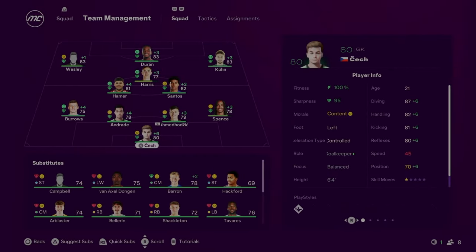This will be the squad for Season 5. We've got Cech in goal, Spence at right back, Burrows at left back — I wasn't seeing much improvement from Tavares. Hema and Santos in midfield, Luke Harris, and the front three of Kuhn, Duran, and Wesley. All three are already 83 rated — Kuhn is 29, Duran is 25, and Wesley is 24. They are really, really good together. Let's dive straight into Season 5.